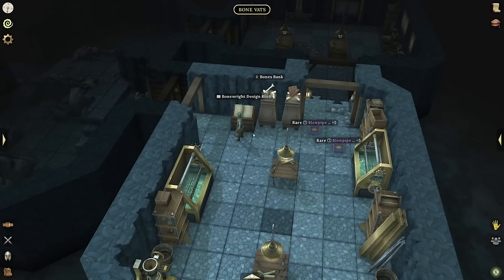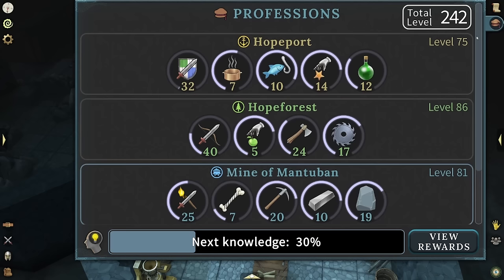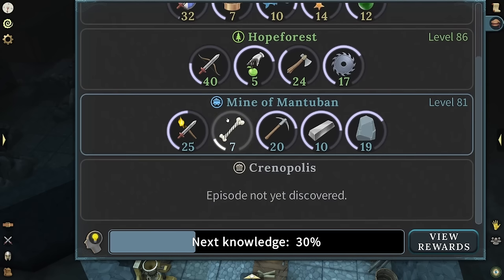Hey everyone, it's Graphic back with another video. Today we're going to be talking about factions and how important it is to know what your faction's profession is. If we get into the mind of Mantuban, you're going to have three crafting professions: the Bone Rite, the Blacksmith, and the Stonemason.